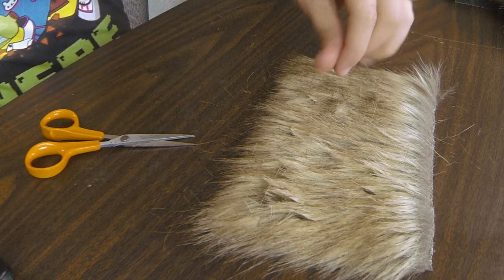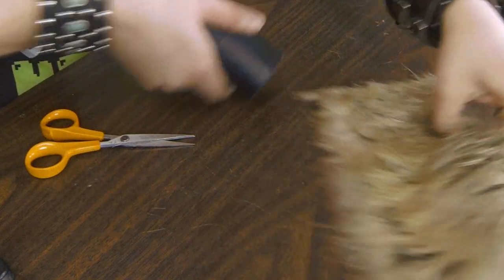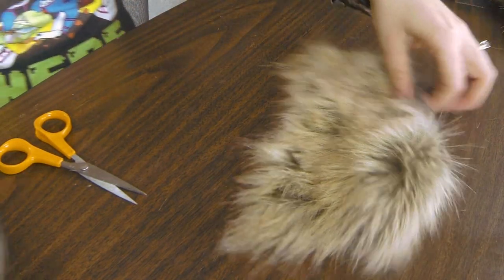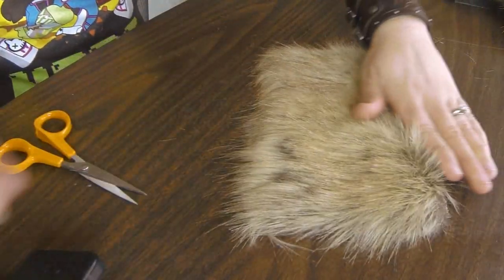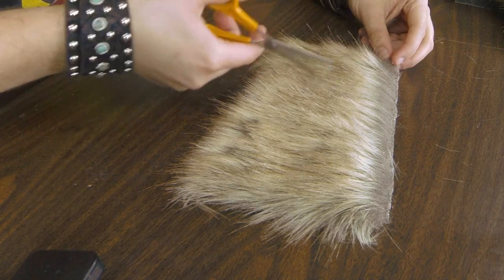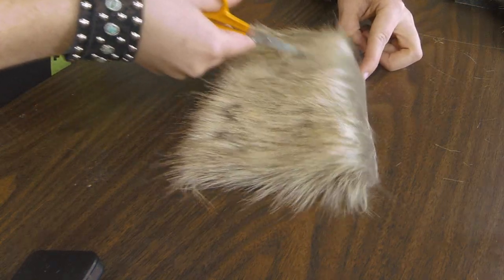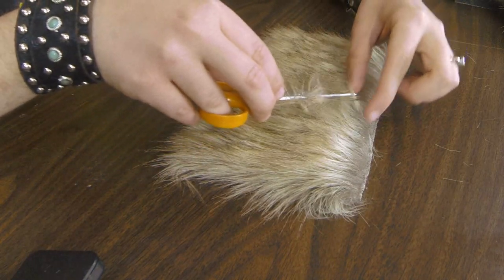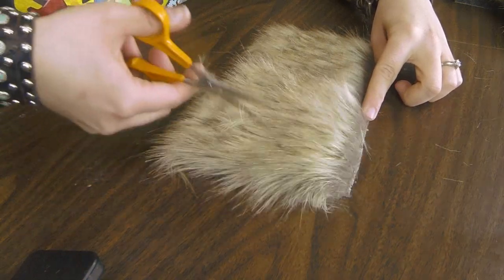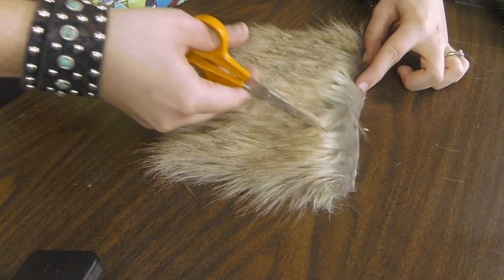Remember my trick from last video — keep a shop vac nearby and a brush, because it gets staticky. You can see the fur is starting to have some unevenness and texture. Just keep going until you reach the look you want. Since this fur has a gradation of colors where the top fibers are light and the bottom fibers are dark, it'll kind of look like it has little spots — but that's okay, you won't notice that after the later steps.